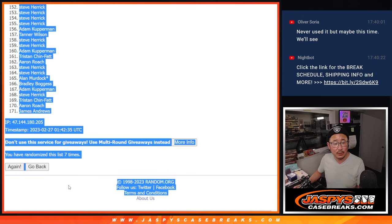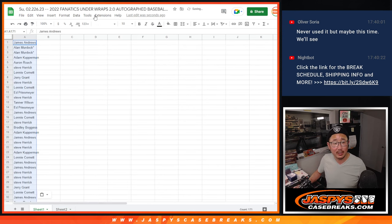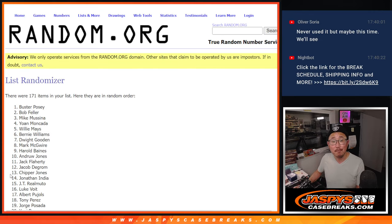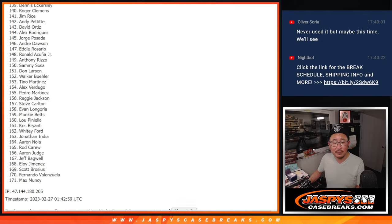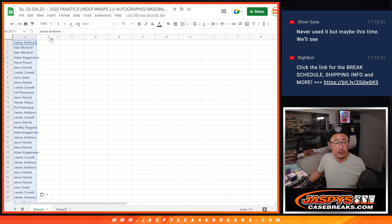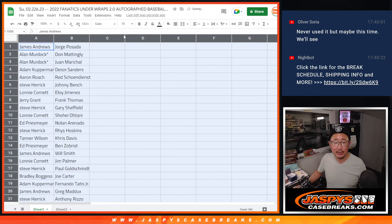We've got James all the way down to James. I'll use the first tab right here for the official results — five and a two, seven times for the players, plus the any and all multi-signed baseball spot. We've got Jorge Posada all the way down to DJ LeMahieu. I'm just going to show you the list as is; I'm not going to read off all these names, but I'll show you the list as is.